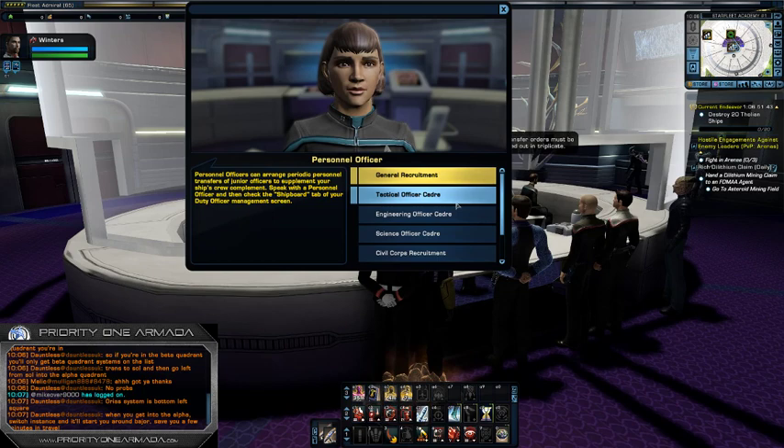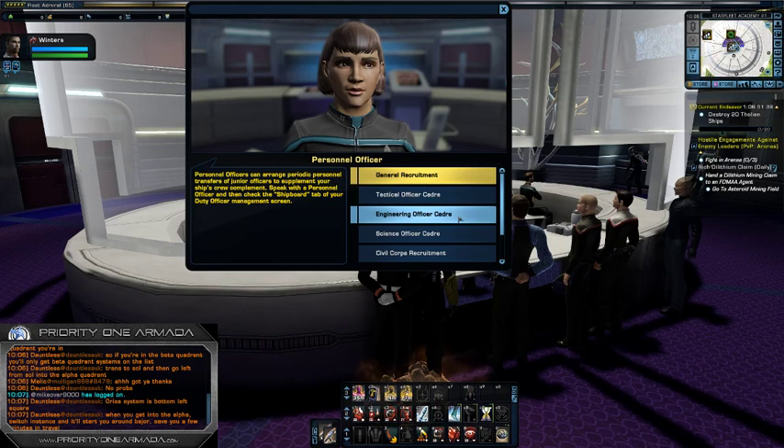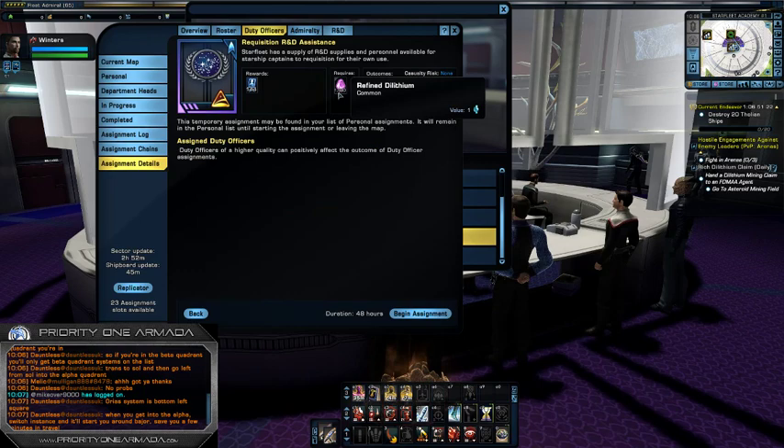If you remember last time, my advice was to use Tactical, Engineering, Science, and Civilian Corps, and to stay away from general recruitment. Well, there's an extra mission down here called 'Request R&D Assistance.' If we select it, we can see it opens up a new duty officer mission. It costs 1000 dilithium to run and takes 48 hours to complete, and we get a little bit of recruitment XP.